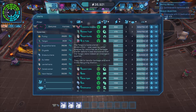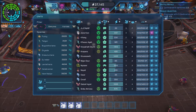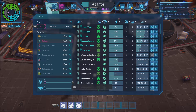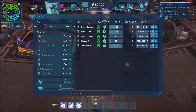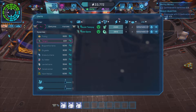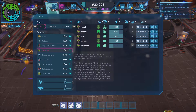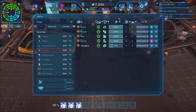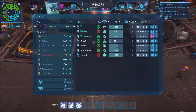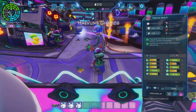Let's have a look. Do I have any that need promoting? That'd be a good thing to check. I've actually got some that are 4 and 4. Let's hire everything that's 4 and 4, because then if I promote them, they'll be 4 and 5, and then 5 and 5, which is what I need. And also they'll be good at the job.